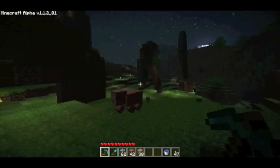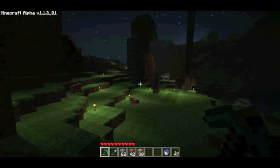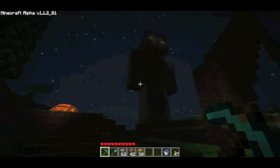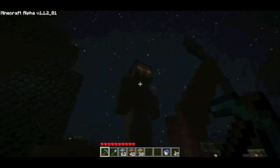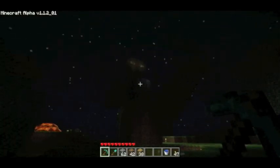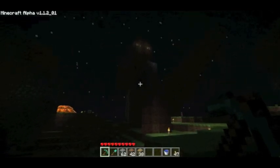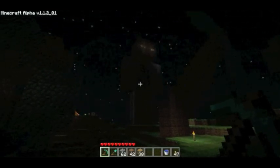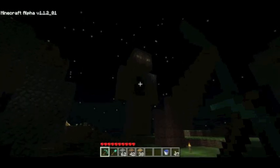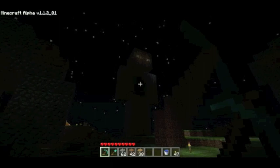And I might put lava in his eyes, like Creeper, if you saw that video. But it looks like his eyes are kind of glowing right now because of the torches in there. And I might make him be holding a pickaxe or a shovel or something like that. But I think he's pretty cool — what do you think? Leave a comment. Bye!